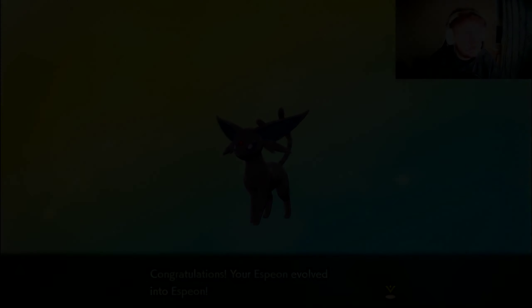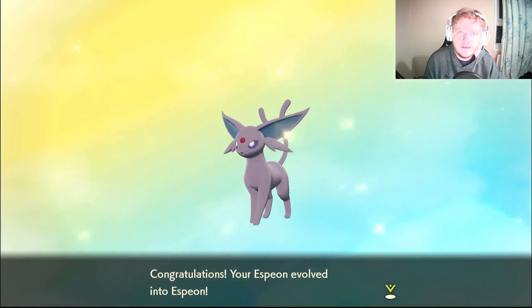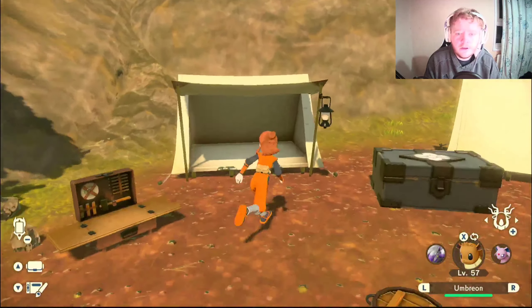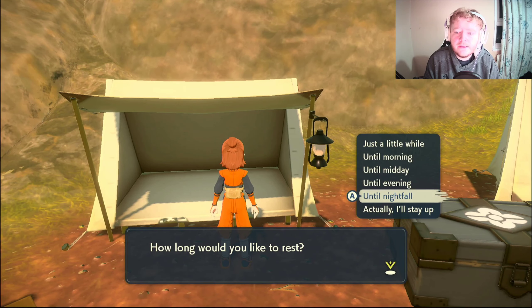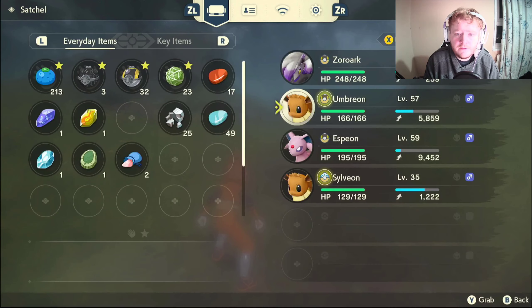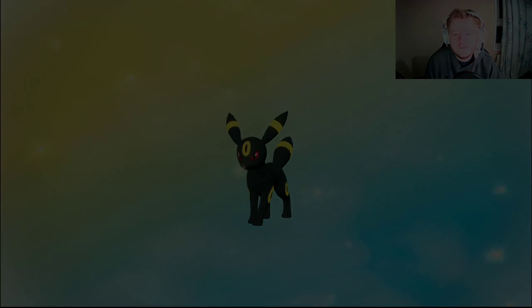There you have it — you now have an Espeon. If you want to get Espeon in space-time distortions, you can do that in the Alabaster Icelands. For Umbreon, come to the tent and make it nighttime, because you can only get Umbreon at night. Make sure it has no fairy type moves, and when you evolve it at night with high enough friendship, it will turn into an Umbreon.